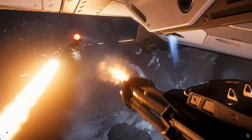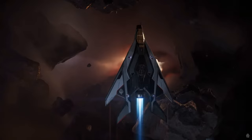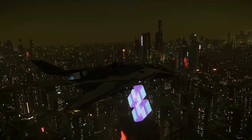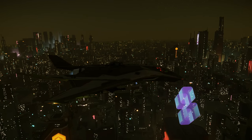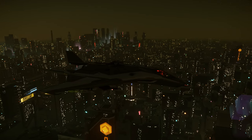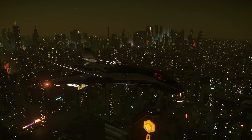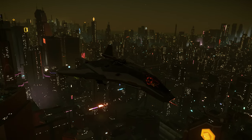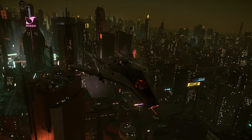For piracy, the Arrow brings excellent DPS into any encounter, letting you leverage its twin size 1 turret, twin size 2 pilot mounts, 6 size 2 missiles, and a size 1 shield. While it doesn't have any dedicated cargo space, it pairs well with any small piracy outfit to help soften targets before the cleanup crew can gather the goods. For these reasons, using the Arrow for piracy is number 5.